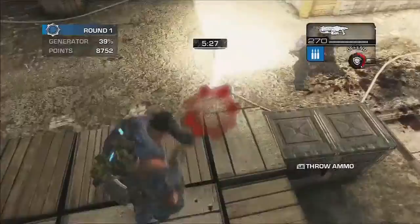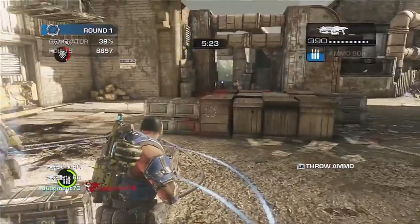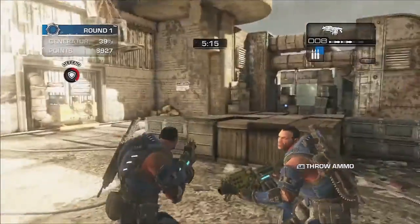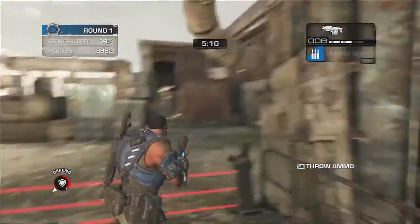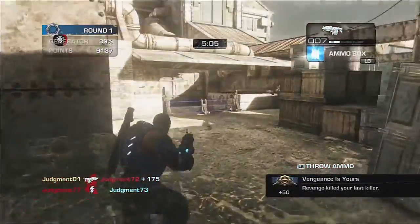Being accurate with the Boomshot Lancer is super key. Lobbing them around corners and bouncing them off walls is cool and does area effect damage, but the Boomshot's true power is the fact that it is a one-shot body shot on Grenadiers, Canises, and Ragers in their unraged form, and does a whole lot of damage to Maulers when it hits them in the body. So go for the body shots — and of course, you can bounce it behind Mauler shields too.